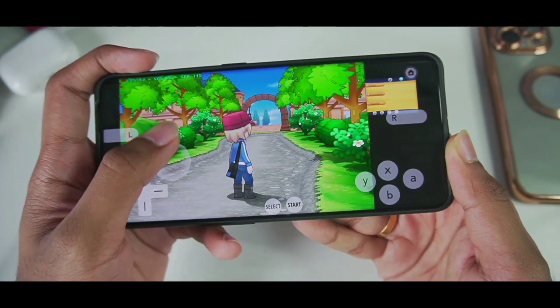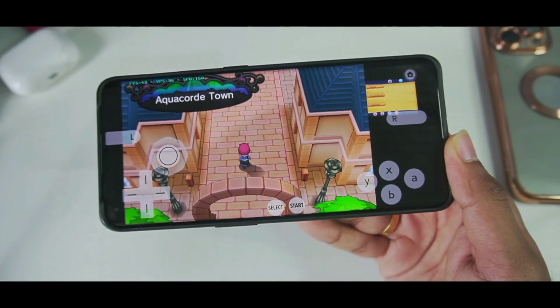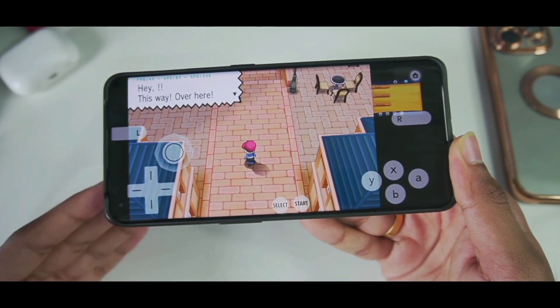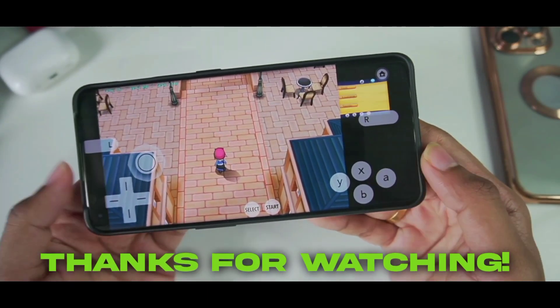Let me know in the comments below which emulator you'd like to use — Citra MMJ Android with its special features like multiplayer support, easy cheat code layout, and more, or official Citra Android which gives you regular updates and is more optimized and compatible. I'll see you guys next time. Thanks for watching. Goodbye.